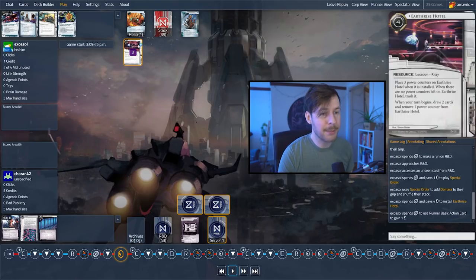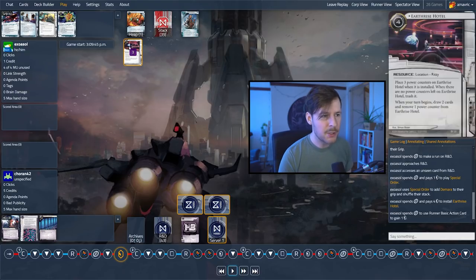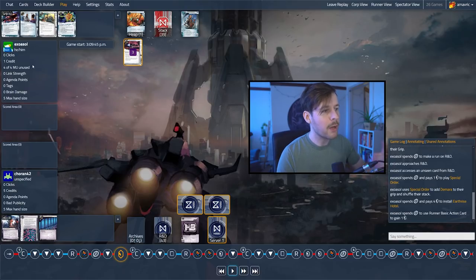The last thing here is they played Earthrise Hotel, which is a fantastic card giving you six draws for four credits in only one click — really good. But the issue here that Exosol might be running into is that they don't have the money to sustain this. Once they draw into two cards next turn, I don't know what they can afford to play. They're going to have to get really lucky and draw into something like Easy Mark or Dirty Laundry — basically a card that gives them money while they're low. If they draw into two expensive cards, they're so far from playing them. Earthrise Hotel is a card you maybe want to wait a couple turns for, once you've established your economy. This is a really big deal.